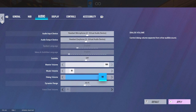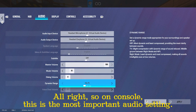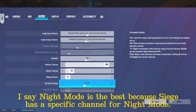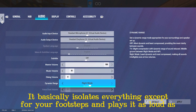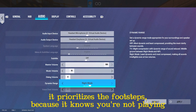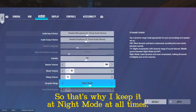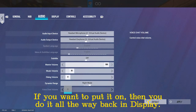Dialogue volume is like Thermite saying his lines — very useless. Now on console, this is the most important audio setting: I say night mode is the best, not hi-fi. Siege has a specific channel for night mode — it basically isolates everything except for your footsteps and plays them as loud as possible. When you play hi-fi, it plays every other clutter — fuse charges, Sledge, Buck — all at the same volume. Night mode prioritizes footsteps because it knows you're not playing at as high a volume. So I keep it at night mode at all times.